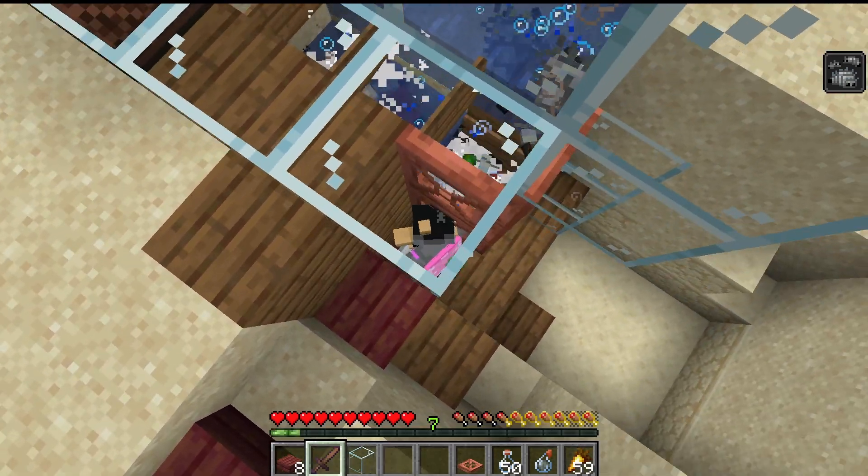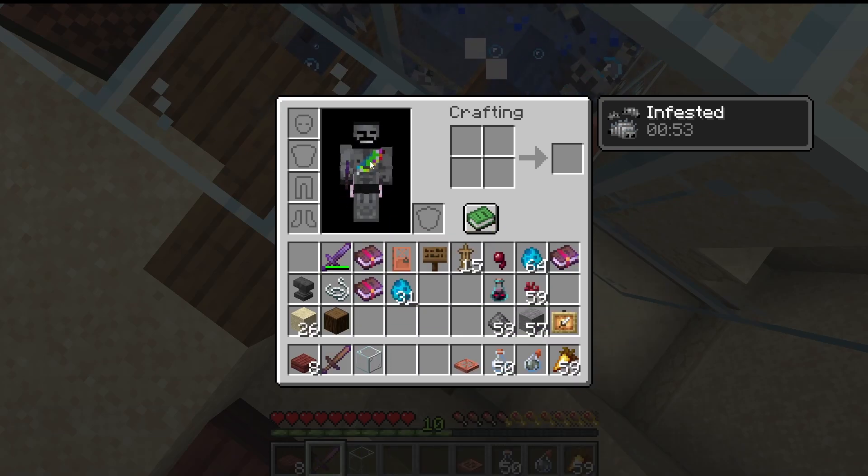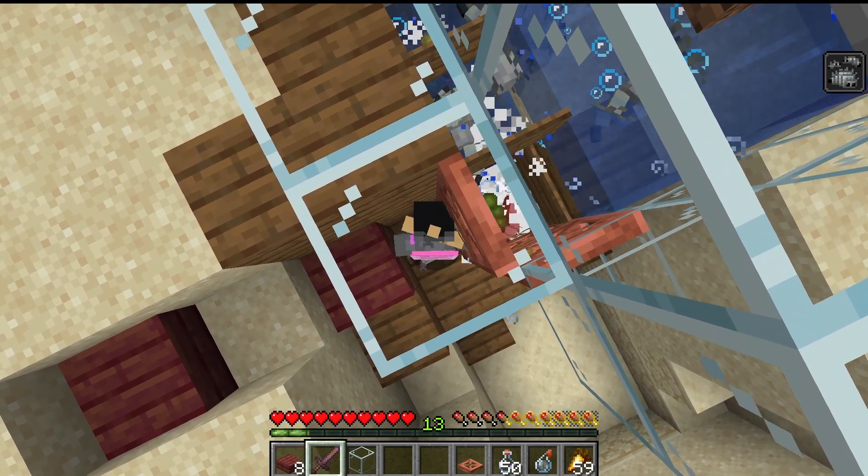You just stand here and swing with sweeping edge. It can be any sword with Bane of Arthropods 5 — I haven't tested all of them, but basically anything that can kill them like this. There are alternate killing chambers that work.